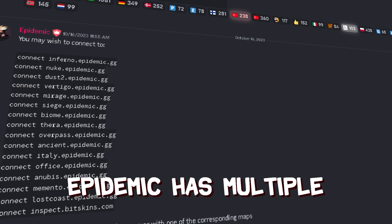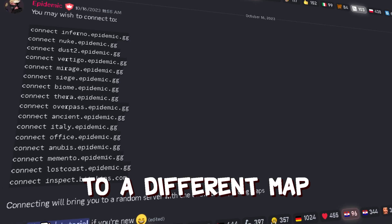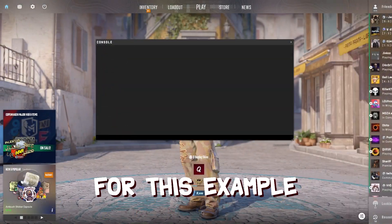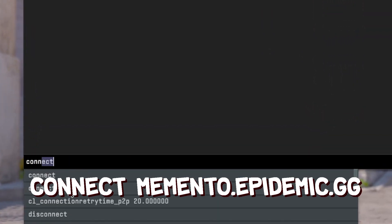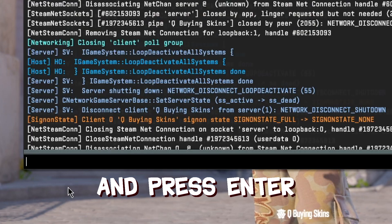Epidemic has multiple servers online, each dedicated to a different map. You can find a list of servers and maps in the description. For this example we'll connect to the Memento server, since it's one of my favorites. In the console, type 'connect memento.epidemic.gg' and press Enter — this will connect you to the desired game server.